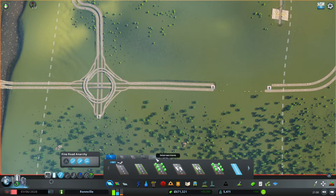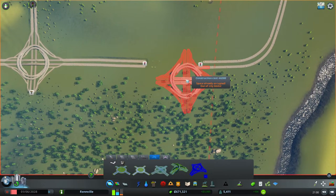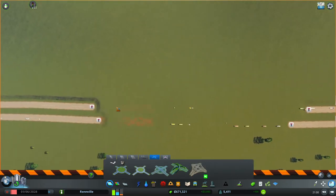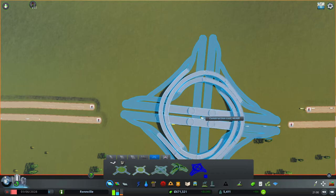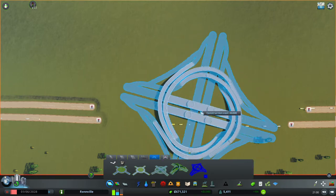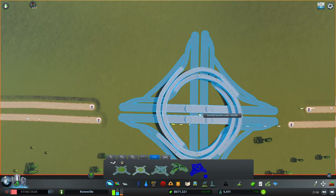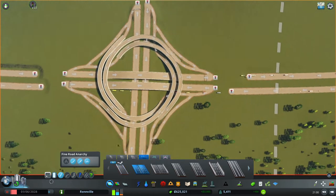If you didn't watch the previous episode you should probably watch that. We also added the turbine interchange from the Steam Workshop. We want to add this in — not quite big enough, need a bit more room. You kind of want to make these line up a little bit, so hold the right mouse button down to rotate the asset and get it to line up how we want it to be.